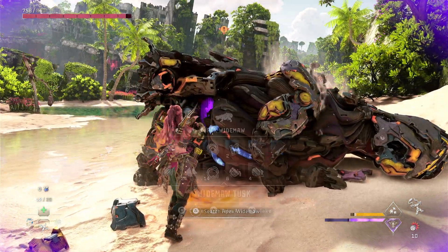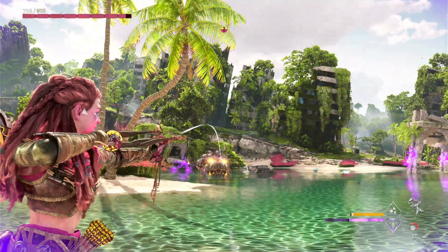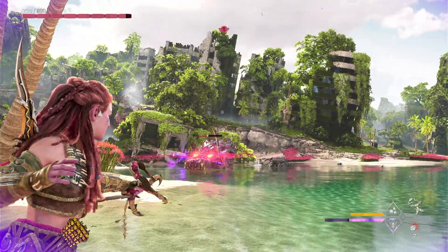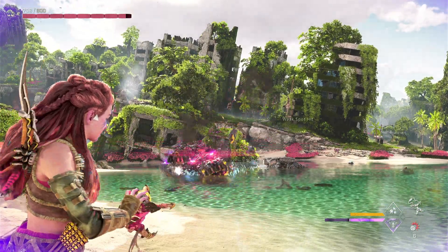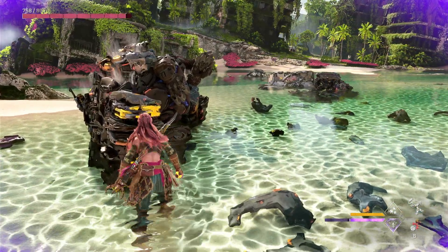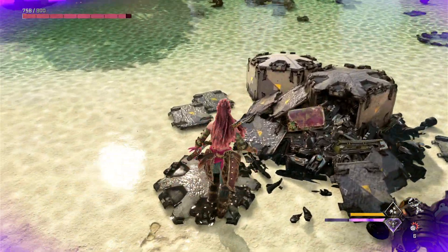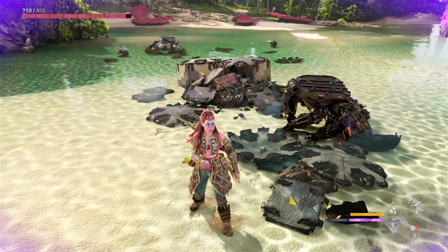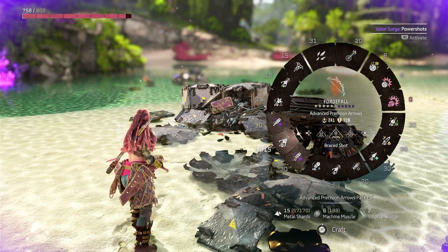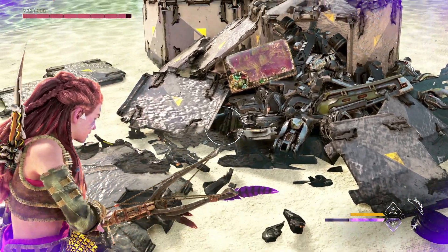Just deal with him in whichever way you feel most comfortable with. One of these shellwalkers must have come from the shop. Looks like it's got some friends too — it'll be easier to search the area if I clear them out. Looks like I got you. Looks like another one of those figurines by that crate. Yep, and there we are.